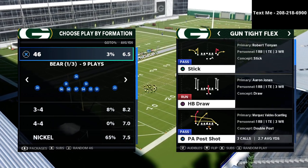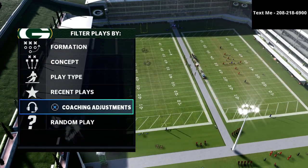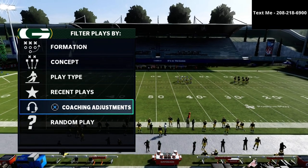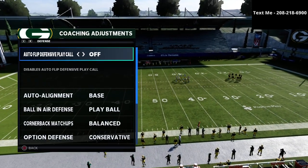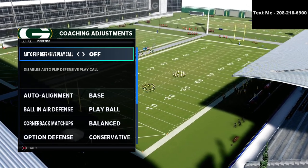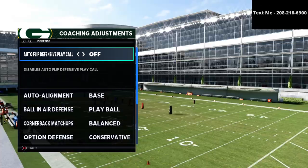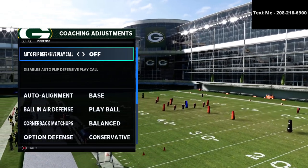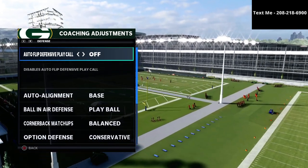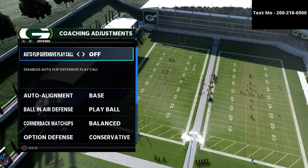Your coaching adjustments are really the most important piece of this video. The first thing we're going to do is turn auto flip off. The reason is that tight formations can cause trouble because the primary routes are often to the side opposite the running back. If you leave auto flip on that's fine, but be prepared — crossing routes, corner routes, and flood concepts are really prevalent in this formation.